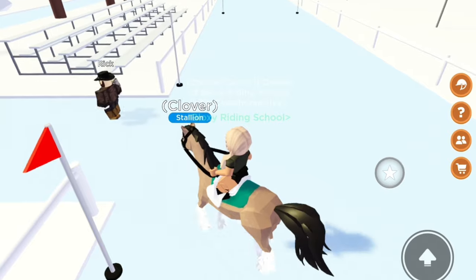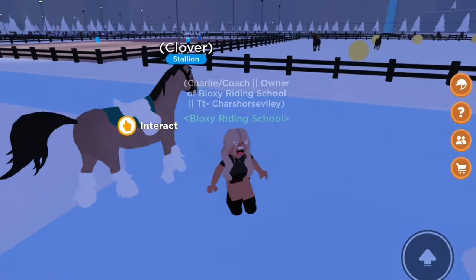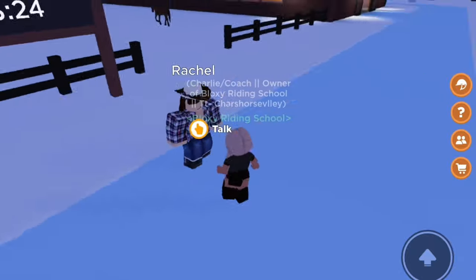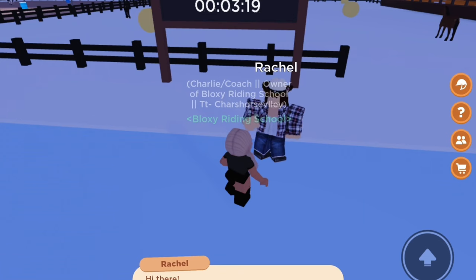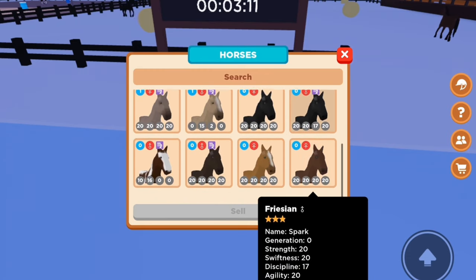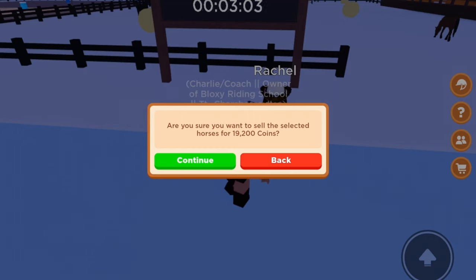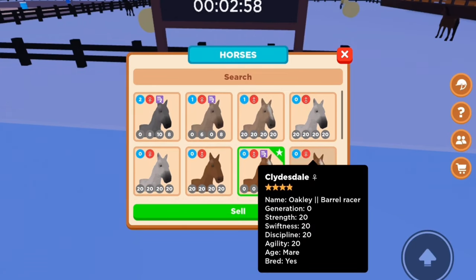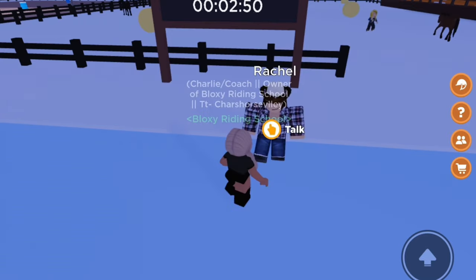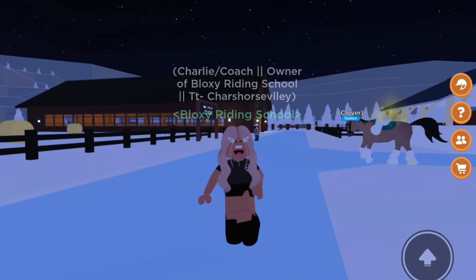Another way of making money is selling horses you don't want anymore. Go over to Rachel. Not many people will want to do this because they might like their horses, but if you buy any horses on accident, go over to Rachel and you can sell them. If I were to sell this horse, I'd get 19,200 coins — that is a lot of coins for a horse you don't actually want. It will boost up your money quite a lot.